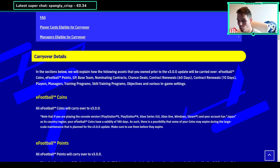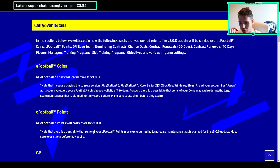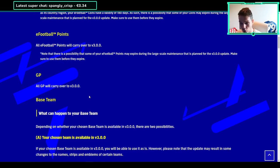This page discusses everything - I'll leave a link in the description, but you won't really need to read it if you watch this video because I'll cover everything. They talk about eFootball coins and points - basically everything will carry over. All eFootball coins, points, and GP will carry over to v3.0. It's as simple as that.